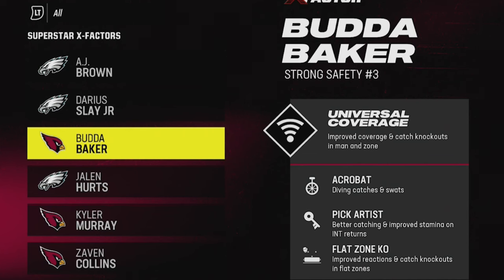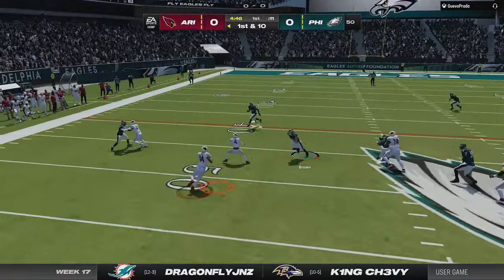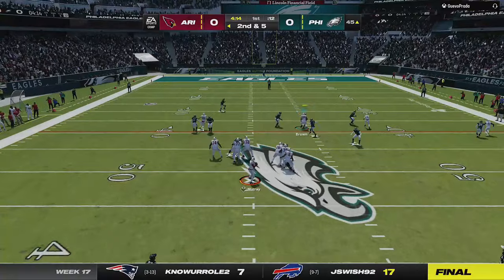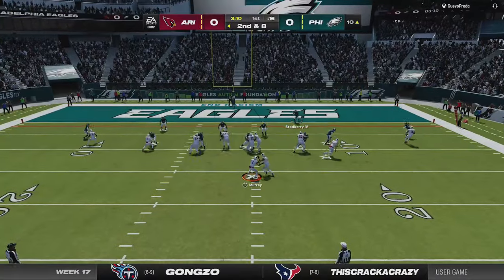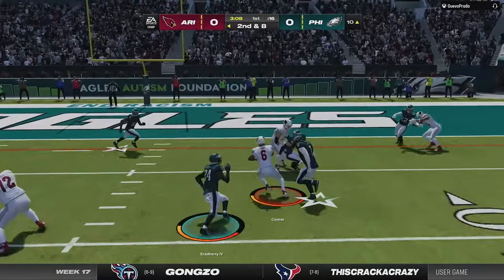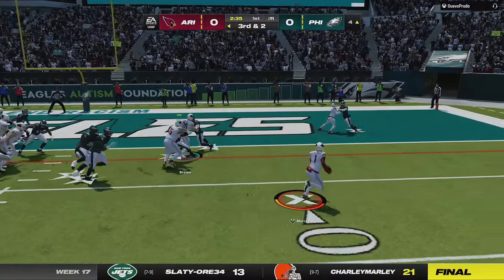This might be the Cardinals, but in this league we gave the lesser teams extra superstars and x-factors of their choosing that they wouldn't normally have. On the first drive he gets the ball and goes down the field with no problems, running mostly annoying RPO plays. But I have the perfect defense for that, as I only got him to a 3rd down once on the goal line before he ran it in on a read option with Kyler Murray to take the lead.